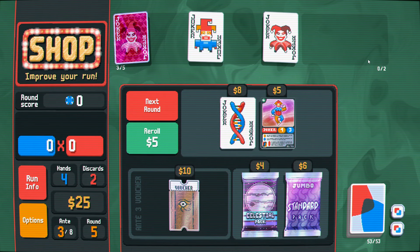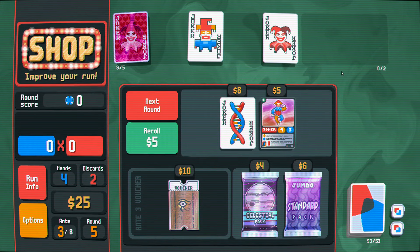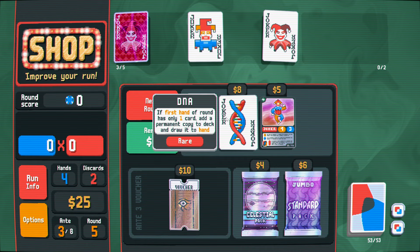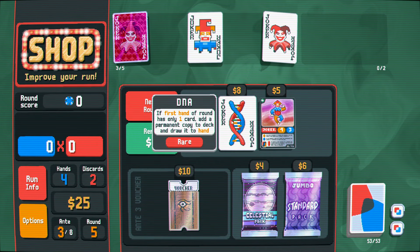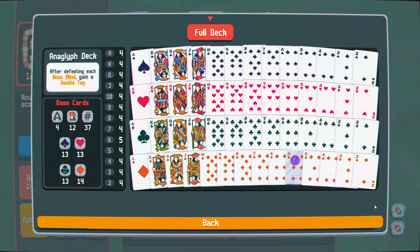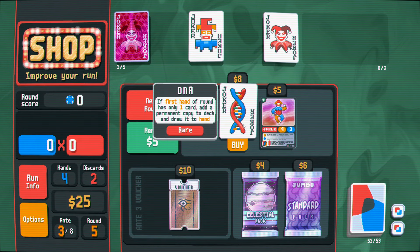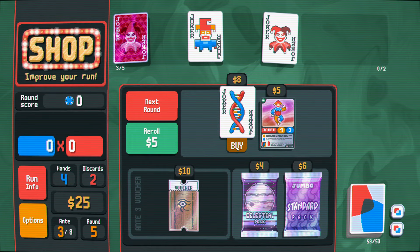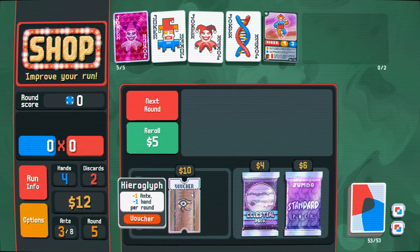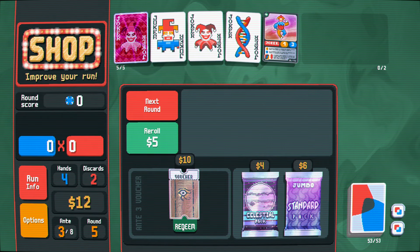We're stacking up those double tags. This shop has some interesting stuff in it. DNA is mighty powerful — sometimes. Training card is mighty powerful — sometimes. Neither of them actually help your score, but that doesn't matter so much if you go back in time a hand. Fuck it. Maybe this is overkill — maybe I am resetting the run a little too much.